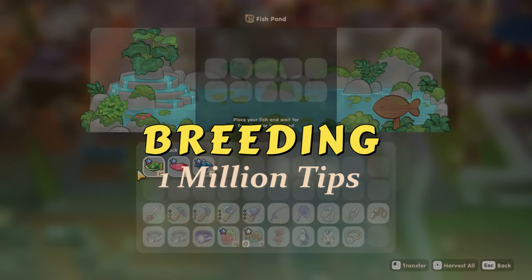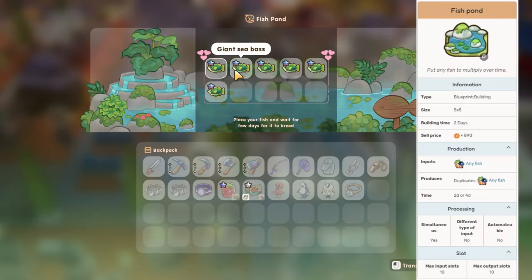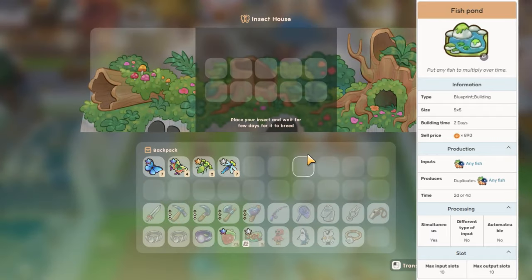Tip one: Breeding. Breeding that players can do on Coral Island is breeding fish in the fish pond and breeding insects in the insect house.